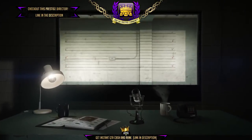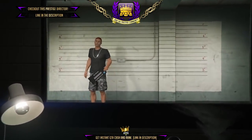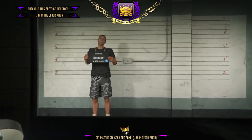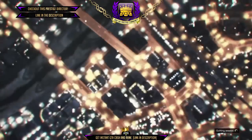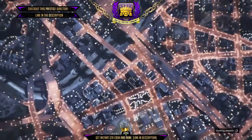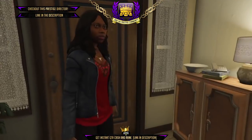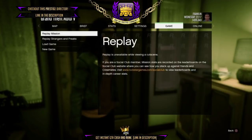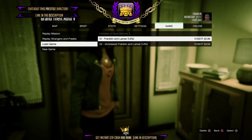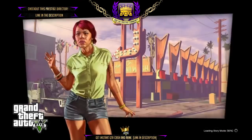Wait for the character to delete. Once that's finished you should see only one character remaining, and in the bottom right corner there will only be two selection options. Press Circle to go back to story mode. Once you've loaded in it should put you back as Michael, then pull up the pause menu, go to Game, and load up the save you made earlier from your phone.